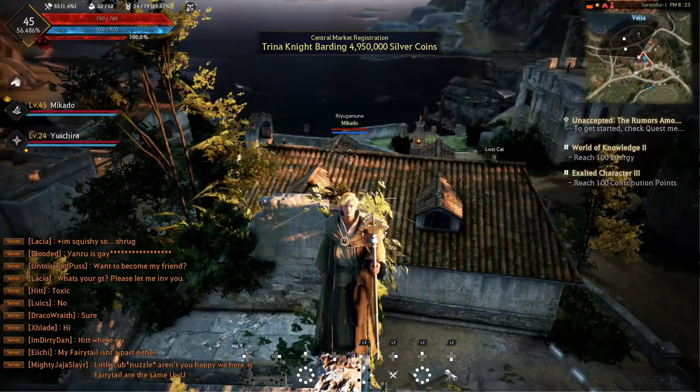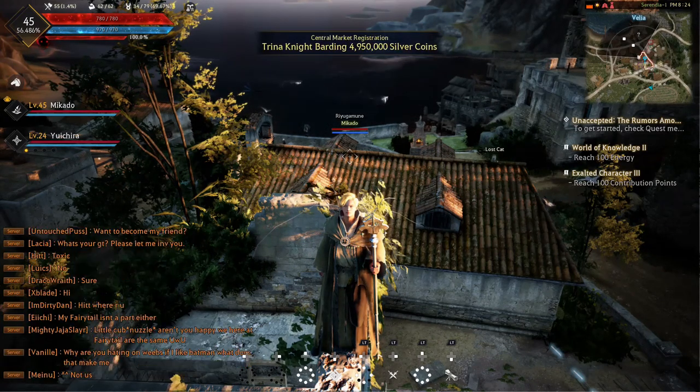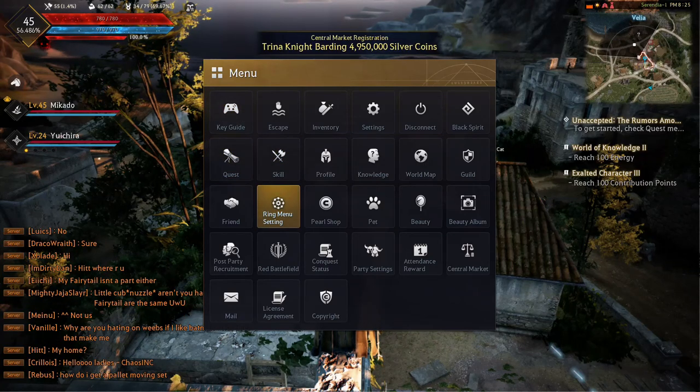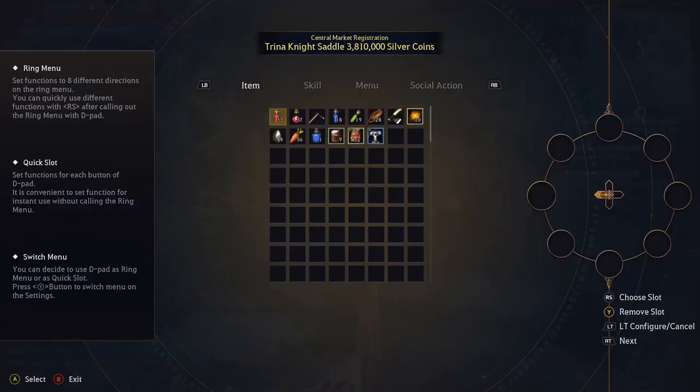For the first and most common question is how to assign potions and other items to your hotbar or to your wheel. To do that, we're going to press start and go down to ring menu setting — it's just right here. We're going to click on that, and you'll have something that looks like this pop up.